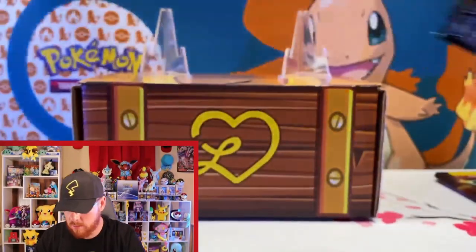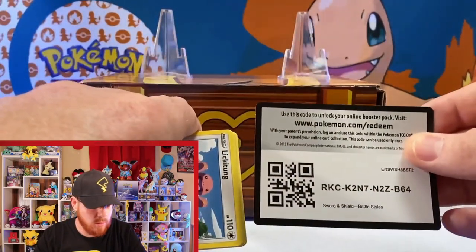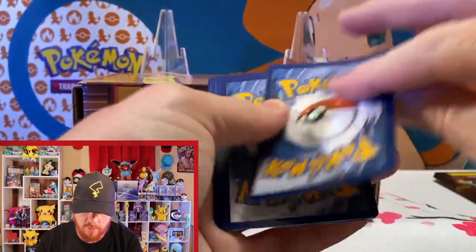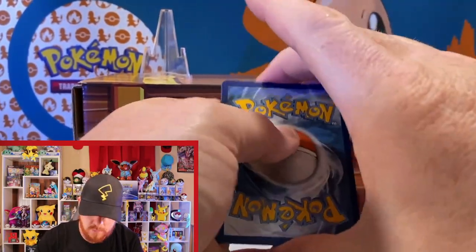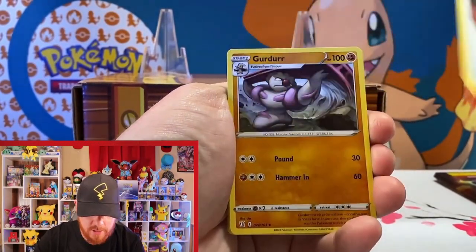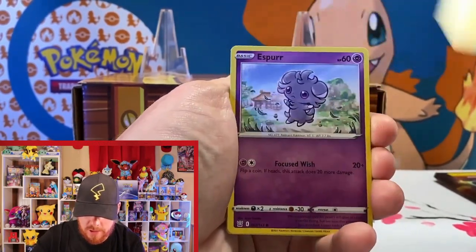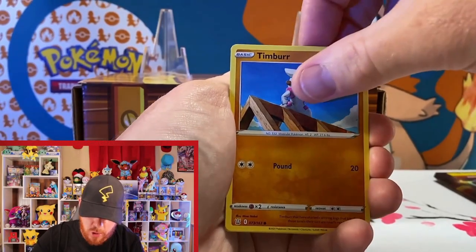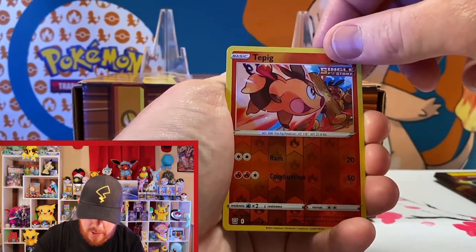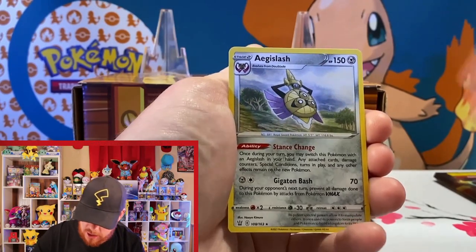Getting right into the next Battle Styles pack — come on, Leonhart, give us some luck! Going one, two, three, flip into fighting. Energy Recycler, Urn of Vitality, Gurdurr, Lickitung, Electabuzz, Espurr, Timber, Galarian Slowpoke, into a reverse Tyranitar, and then our rare is a non-holo Aegislash.